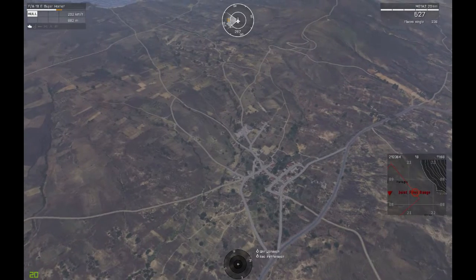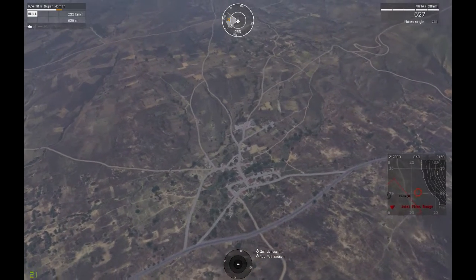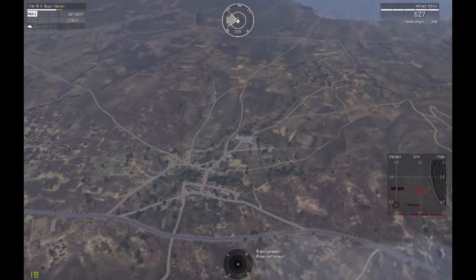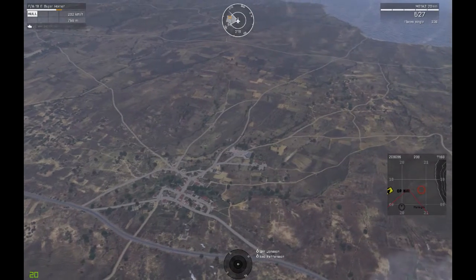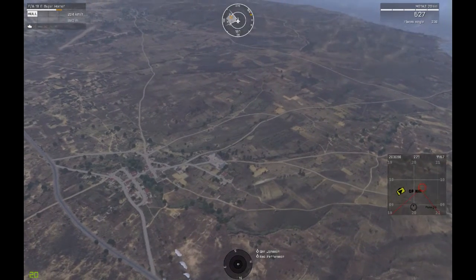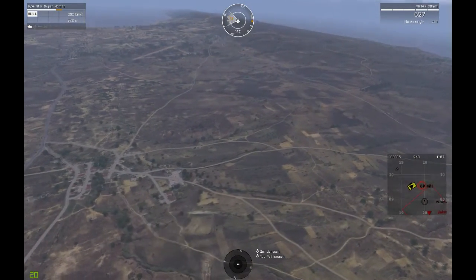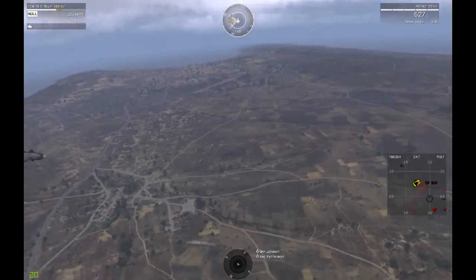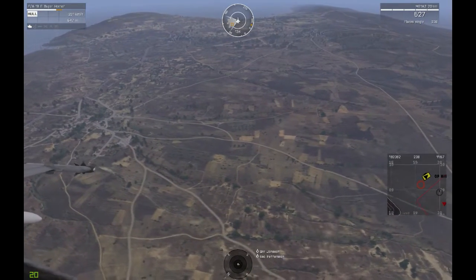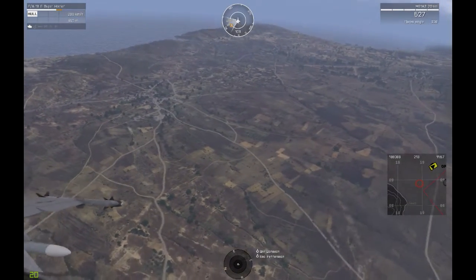Roger. Can you see next to that truck one small patch of trees and cottage, over? Roger. I see one cottage with a few trees. On the other side of the road from the cottage is a line of trees, over. Running roughly west to east. Correct that vehicle — one times truck. Flatbed truck is target, over.